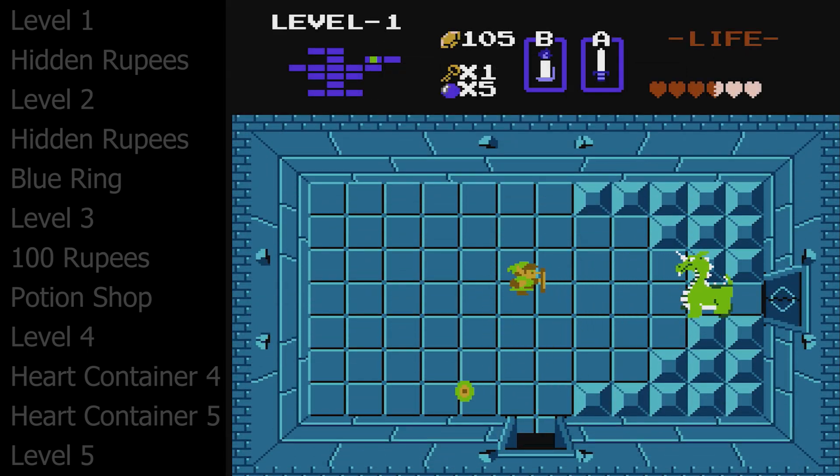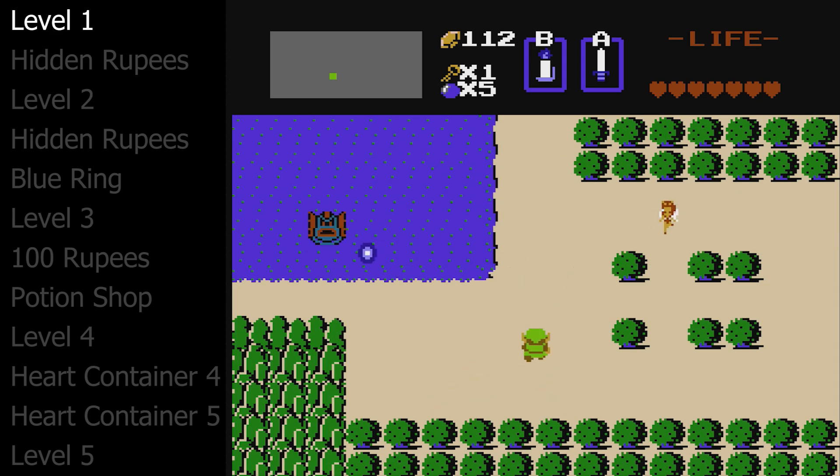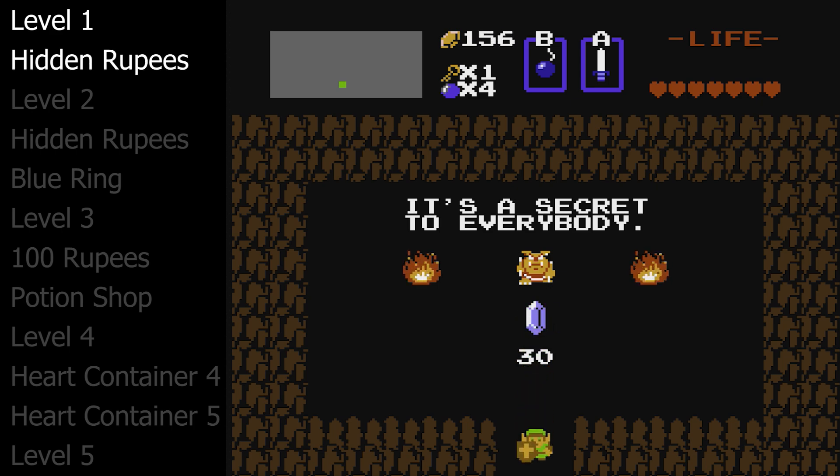The magic shield is especially helpful here because the first boss, Aquamentus, only shoots magic balls that you can now deflect with ease. Grab the piece of triforce and we're going to get a few more rupees on our way to level two. Burning this bush nearby and then bombing this wall near the starting area will get us another two secret rupee rooms.